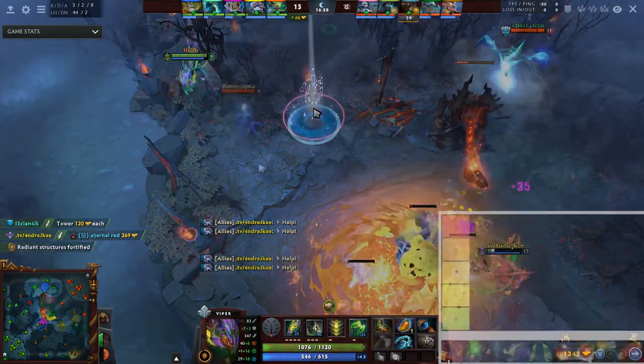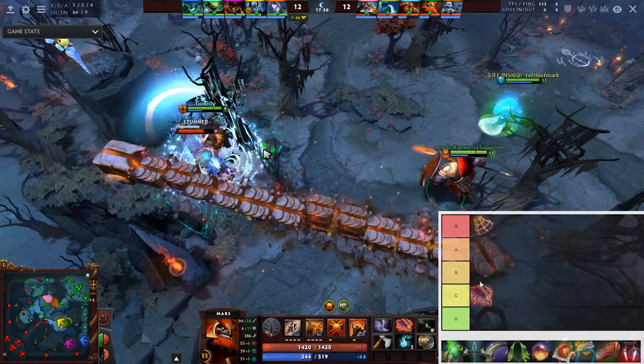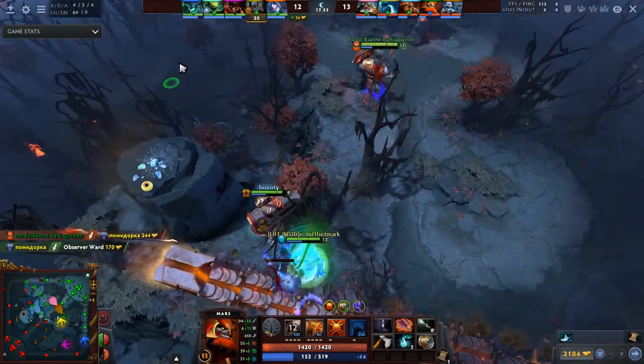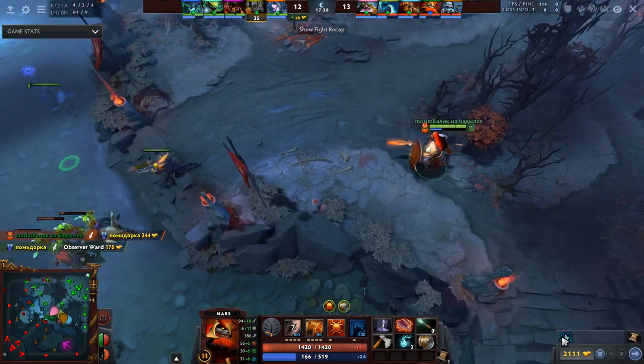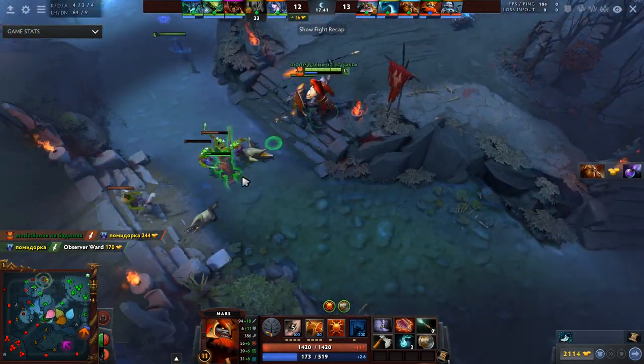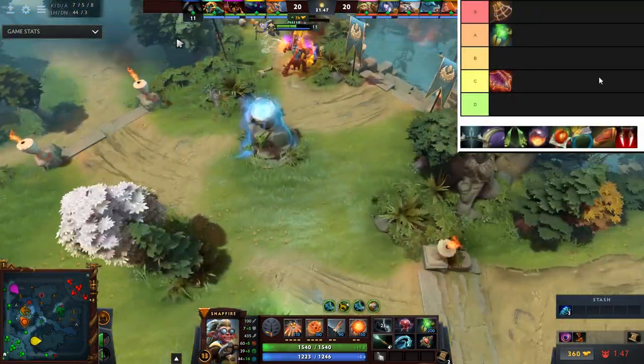Dragon Scale gives a lot of armor — 5 armor and 5 HP regen — and the burn on attacks is pretty solid. But it just feels like one of those items that gets disregarded first, so it's C in my opinion. If you need armor, pick it up, but for the most part, meh.